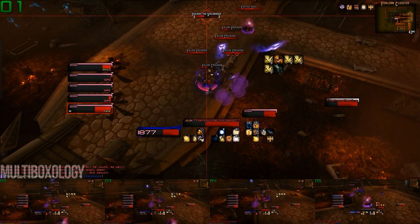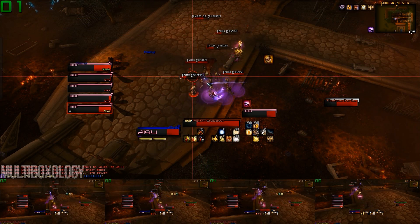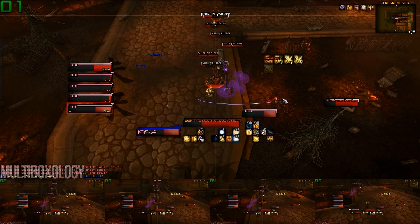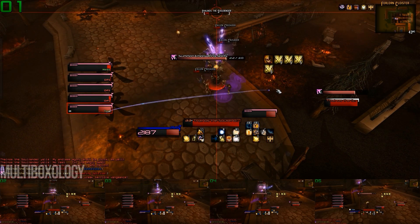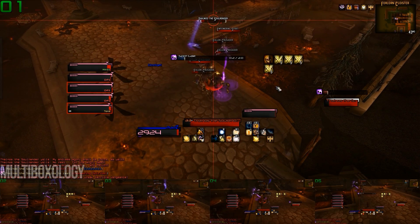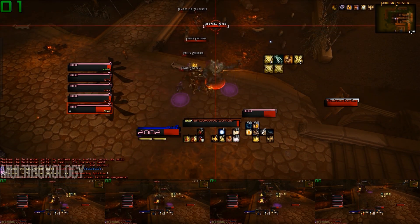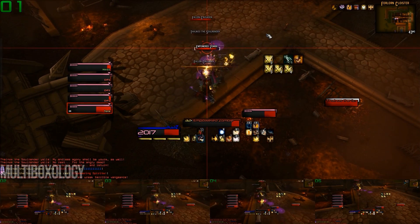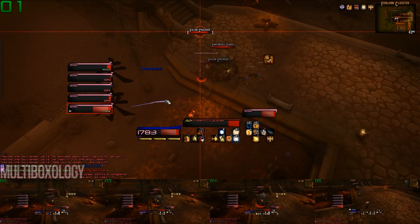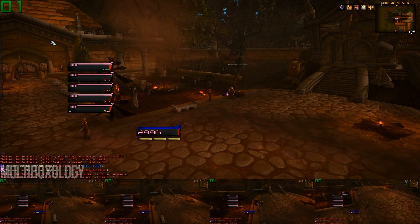Evict Soul is another spell that you'll see in both versions of the encounter, and it applies a DoT to the character which it's cast upon, but it will also introduce another two adds into the fight. And finally, Thalnos has an ability called Summon Empowering Spirits, which will bring another add into the fight. This one is much more dangerous, though. You will typically only see this spell in the heroic version of the encounter, but if you wait long enough, he will eventually cast it in the non-heroic version as well. If you have the DPS to just burn him down, then I would recommend taking that route, since when he dies, his adds die as well. But if your DPS is lacking, then focusing on a few of the adds may be the safer route.